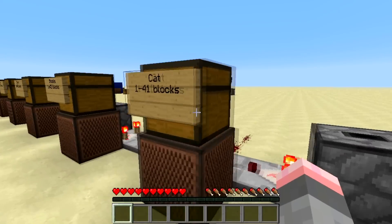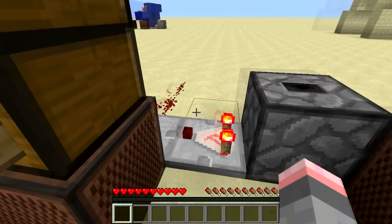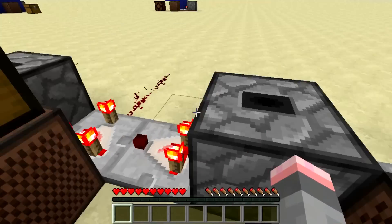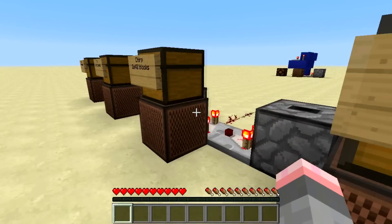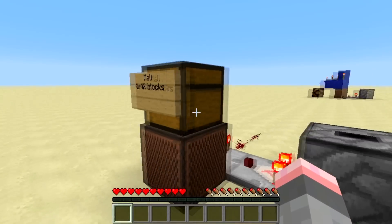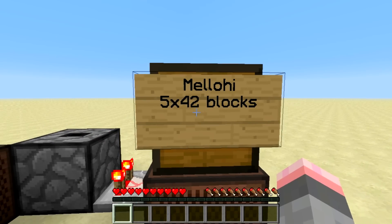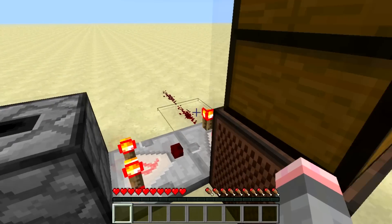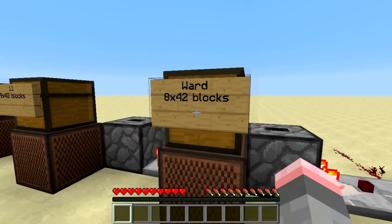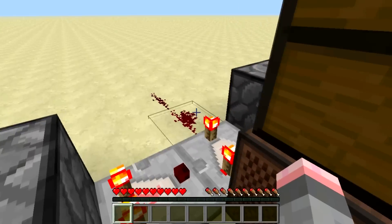For Blocks, use 1 stack of 42 — output of 1. Chirp, 2 stacks of 42. Far, 3 stacks of 42. Mall, 4 stacks of 42. Mellohi, 5 stacks of 42. Stal, 6 stacks of 42. Strad, 7 stacks. Ward, 8 stacks. 11, 9 stacks. Wait, 10 stacks.